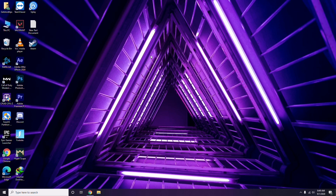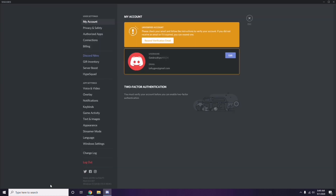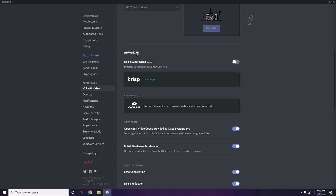Next step is about Discord. Open Discord, click on User Settings at the bottom, then click on Voice and Video from the left sidebar. Scroll down to Advanced options, and disable the H.264 video codec provided by Cisco Systems Inc.